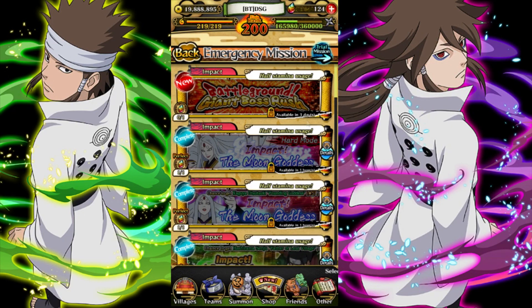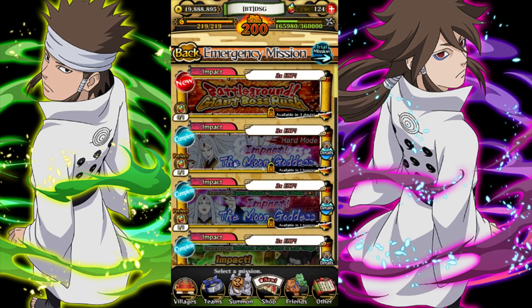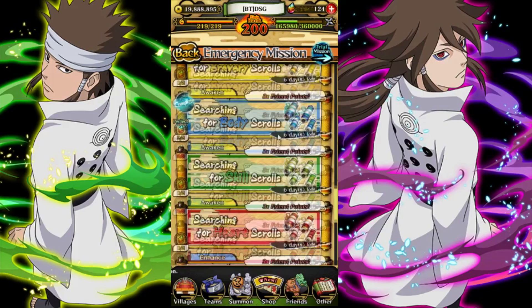With the update we now have triple XP and half stamina again. This is going to be going on for the whole week — it ends next Thursday, so from this Thursday to next Thursday. Battleground Giant Boss Rush is gonna be here in four days. It's a whole different game mode, different from an impact mission, which is pretty cool.